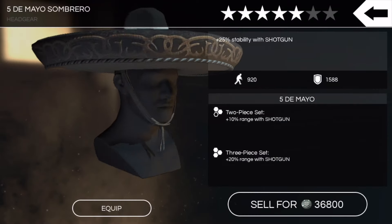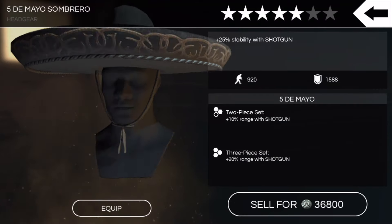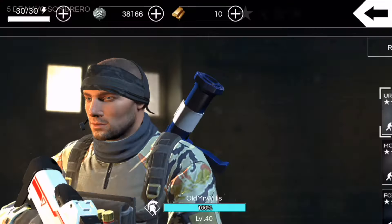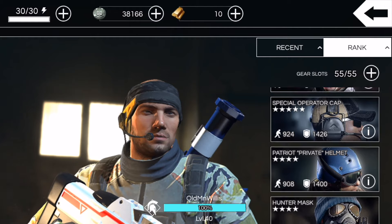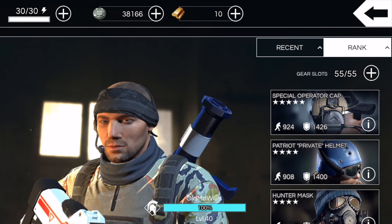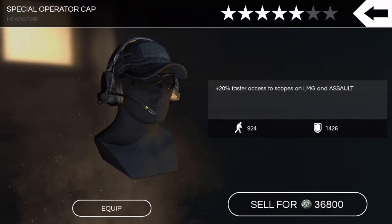Then we got the Cinco de Mayo Sombrero, obviously that's part of the shotgun setup — two and three-piece set boost deal with shotgun. It's not too bad overall: 920 portability, 1588 defense. It does hang in there based on those stats with the other high-rated headgear, but it just looks comical and it's so easy to spot somebody wearing it. You realize when someone has it on how much it stands out.